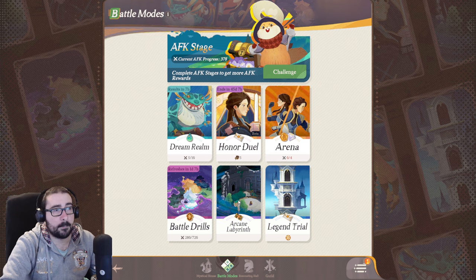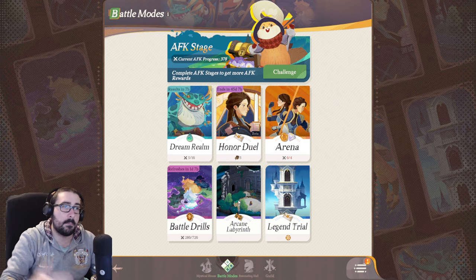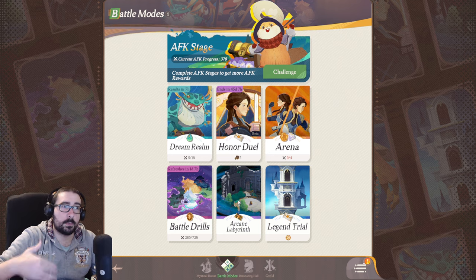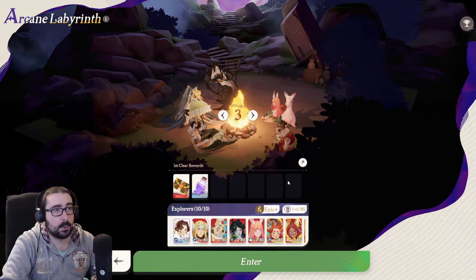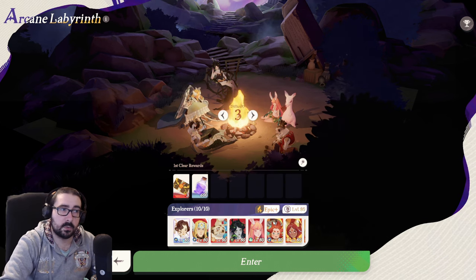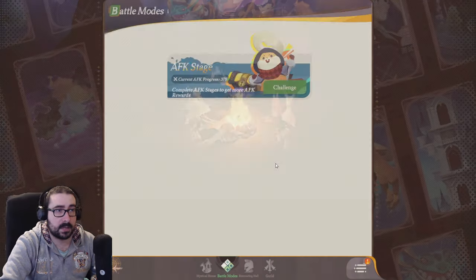Arcane Labyrinth is a roguelike approach — you go through multiple rooms selecting cards that empower your character. At the end you fight the boss, and if you win you have a chance to progress further for more points, then the round ends and you get your rewards. After you clear it, you move into the next tier. It will tell you what your rewards are — you should attempt them all the time if you can.